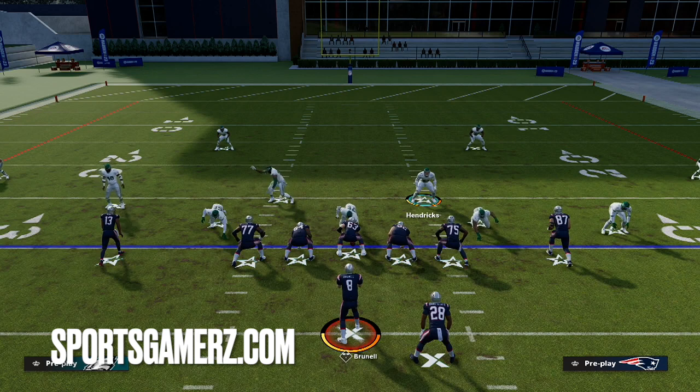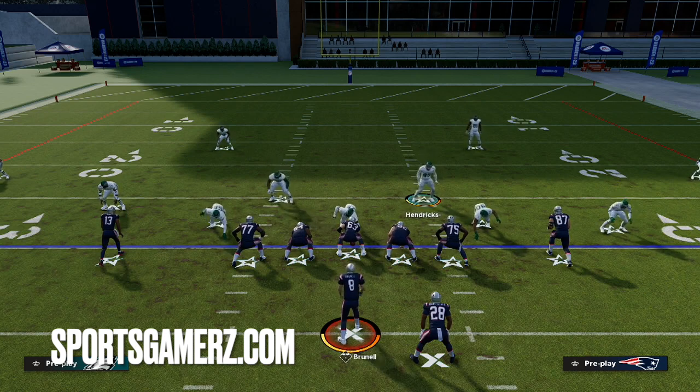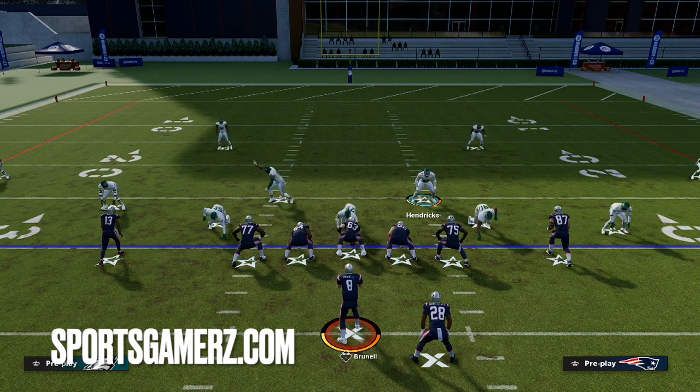I bet you guys are wondering if it's possible to blow up these inside zone runs from other defensive formations. For example, Dollar. Dollar only has three down defensive linemen, whereas Nickel Over had four. So while you can do it from Dollar — and I'm about to show you how — it's a little bit different. I will let you guys know that I like four down line sets better overall for stopping the run.